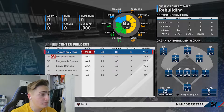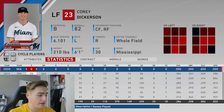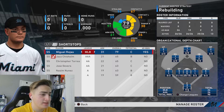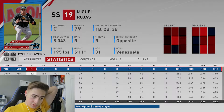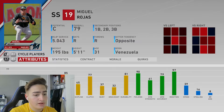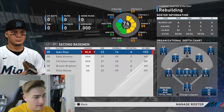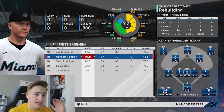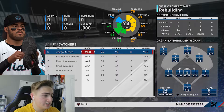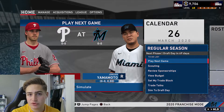In right field we got Harold Ramirez, left field we got Cory Dickerson who turns out to be insane in this game. Cory Dickerson actually did pretty well averaging like .320. For shortstop we got Miguel Rojas - his defense is really good. Third base got Brian Anderson who turns out to be insane later in the game. First base is where we need a big improvement because Garrett Cooper is probably not the answer, or Jesus Aguilar. For catcher we got Jorge Alfaro. Our closer needs improvement and basically the whole team is gonna improve.